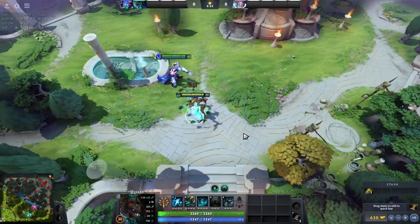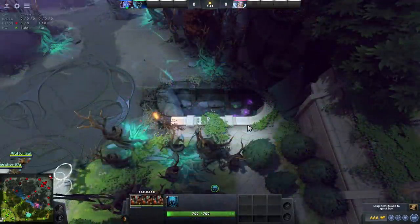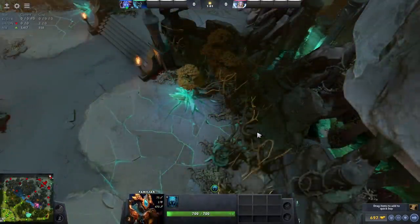Alright, let's go. For this you need to play Arc Warden and Visage. Spawn familiars with the Visage, send one, two, or three — whatever you prefer — close to the enemy fountain.